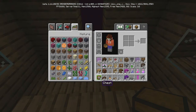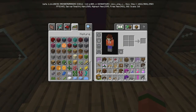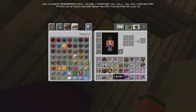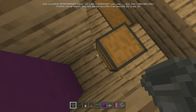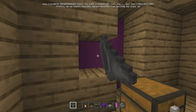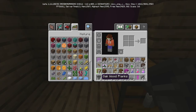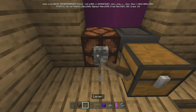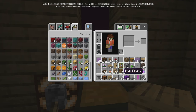Put an oak wood plank there. Then put a chest here. Come behind it and put our hopper facing into it. Next to it we're going to put our lock — it's the redstone lamp with the lever. Lock it on. Now go ahead and put down our brewing stand.